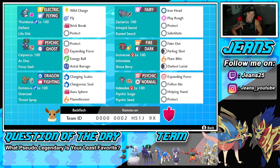Let's get started with today's team preview, starting off with Thunderous. He's Defiant with Life Orb - this Pokemon has been phenomenal in Series 12, it just works well on every single team. We got Wild Charge, Fly, Brick Break to break screens, a coverage move, and then Protect for our fourth and final move. Second Pokemon is Substitute Zacian - that's all you need to know. He's an absolute beast in Series 12.